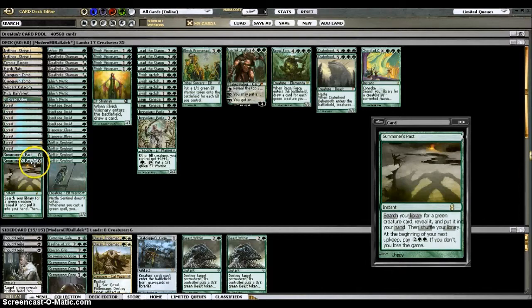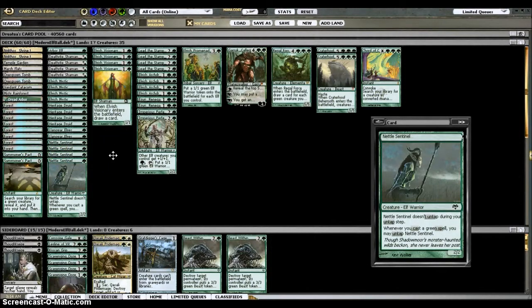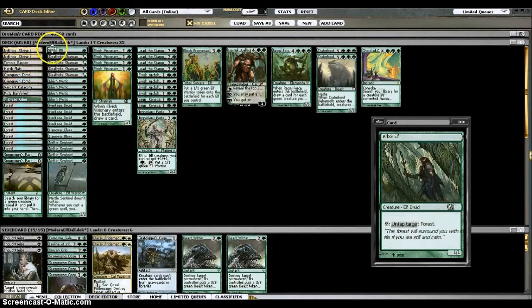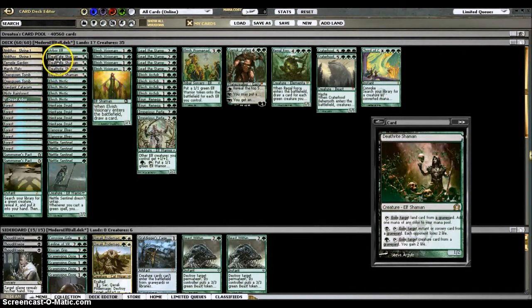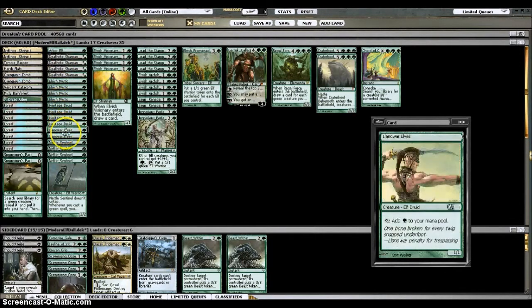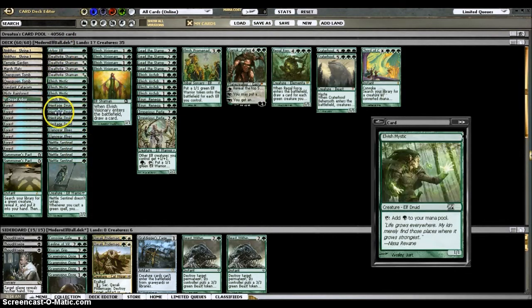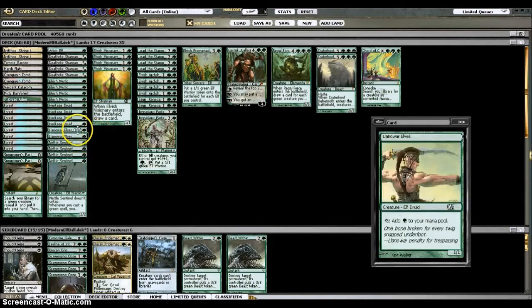I've got two Summoner's Pacts. I'm never really worried about losing the game from the trigger because either I already have four lands in play when I cast it, or I'm winning the game that turn. The one-drops are a bunch of mana producers. Deathrite Shaman, of course, can do any of the things — that's the reason for the splash with the Overgrown Tomb. I also have one Arbor Elf, a playset of Mystics, a playset of Heritage Druids as one of the combo pieces, two Llanowar Elves, and four Sentinels. The reason for two Llanowar Elves and one Arbor Elf is that if someone hits with Surgical Extraction, it's better to have a two-and-one split on pretty much the same card.